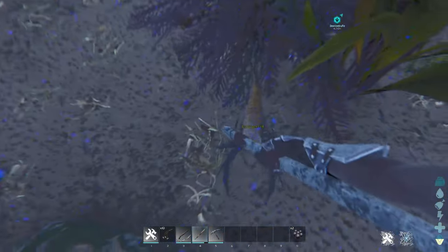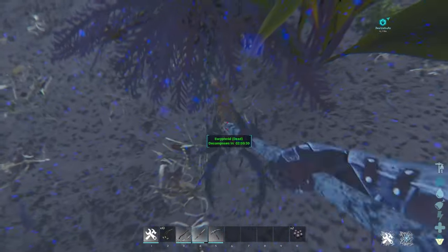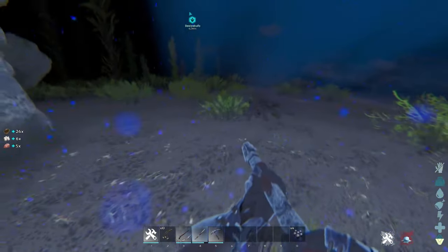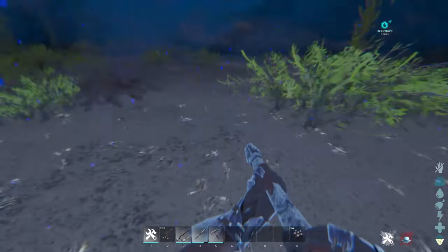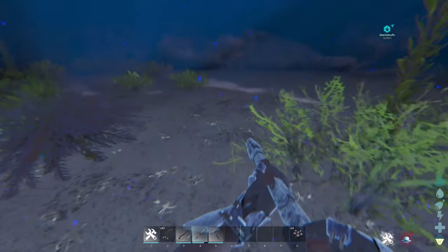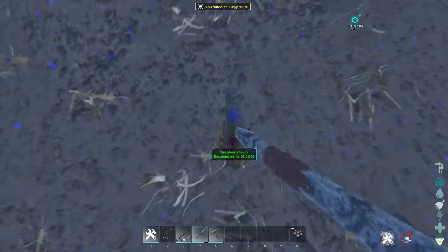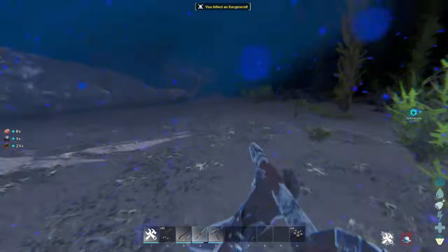Here on the screen in just a second I will show the coordinates for these Eucryptids. When you find the Eucryptids, it's going to be at 26.1, 98.9. This is where I tend to find a ton of them really easily, so this is just where I would start.